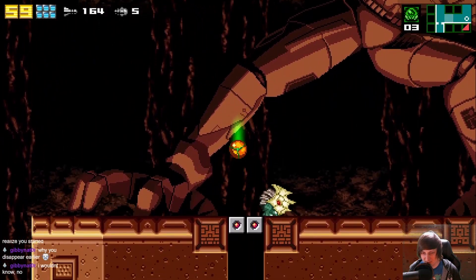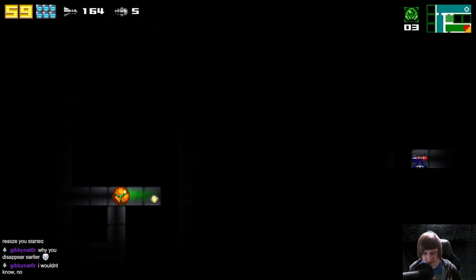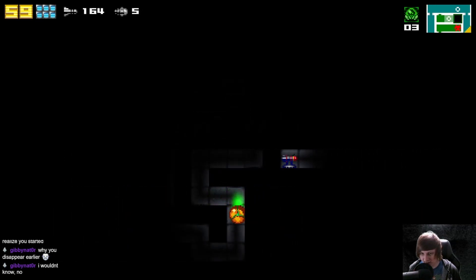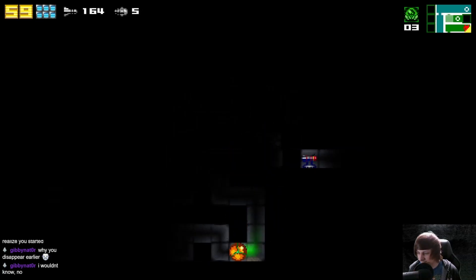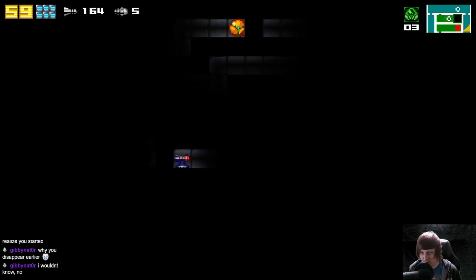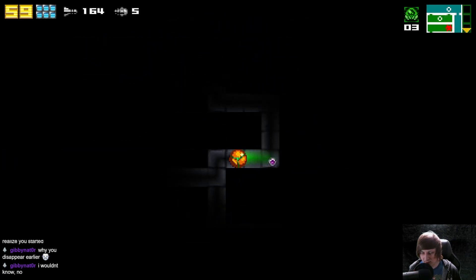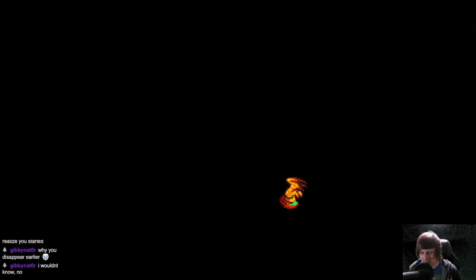Oh hey, is this always here? I'm amazed that I missed this coming through — seems pretty obvious. There's a lot of things on the screen to pay attention to. Little morph ball maze here. I'm guessing going this way is where we want to be to get that E-Tank.